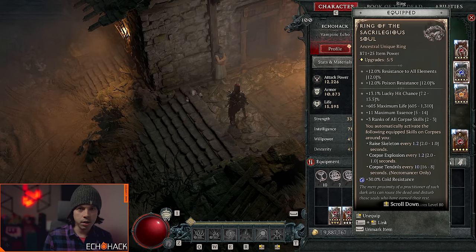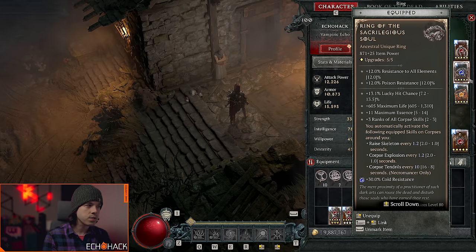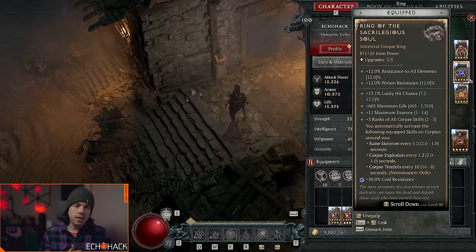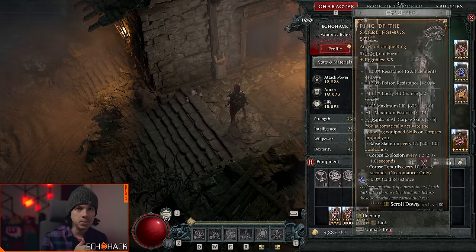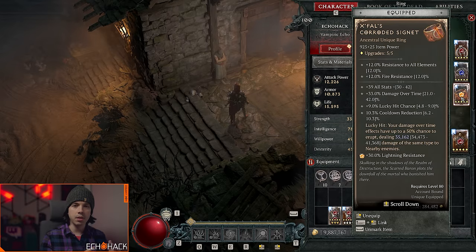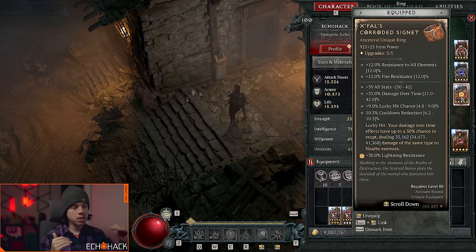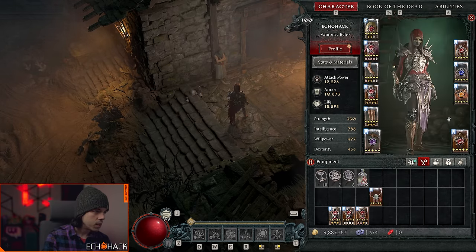For rings, you can't really roll any DR on them. My build uses two unique rings, but what's great about these slots is you can get maximum life on them. Maximum life is very valuable for survivability. If your build uses a rare ring, try to get a maximum life roll. Also keep in mind that maximum life increases the size of your barrier if you have a barrier-oriented build.